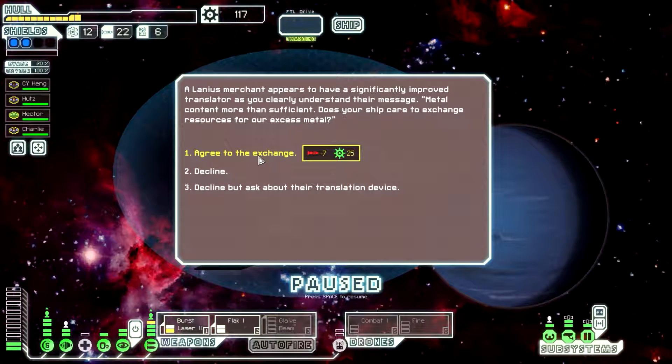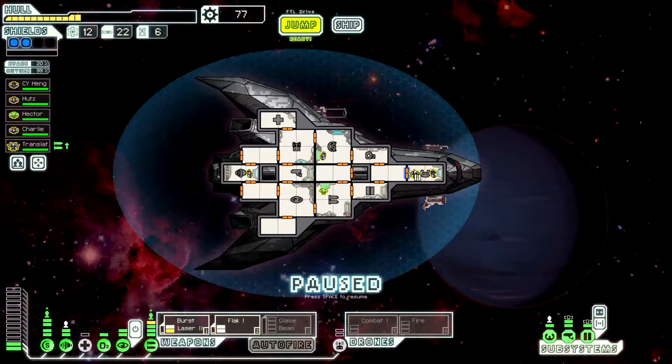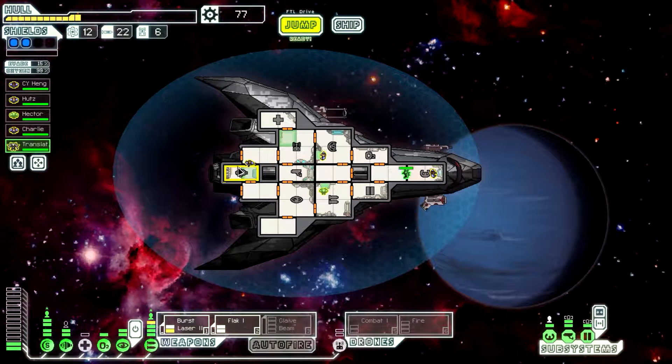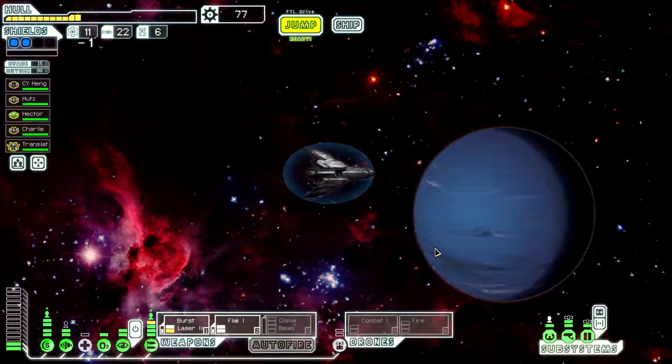Oh, they want me to give them missiles for scrap. Absolutely. I could ask about the translation device. I hate to pass that up, let's take it. We got the translation device — and he's good at weapons and engines. Our engines guy sucks, our weapons guy is good. So engines guy, you're now in the drone room, and Mr. Translator, you're my new engines. That'll help our evasion quite a bit. Yeah, it just jumped up. Let's look for survivors — 26 scrap.